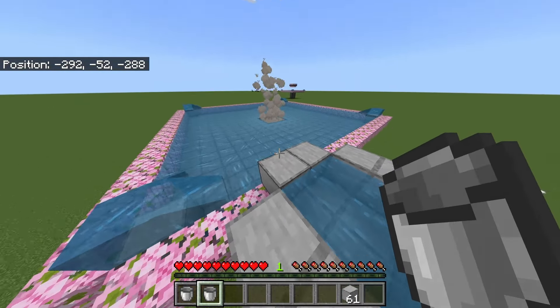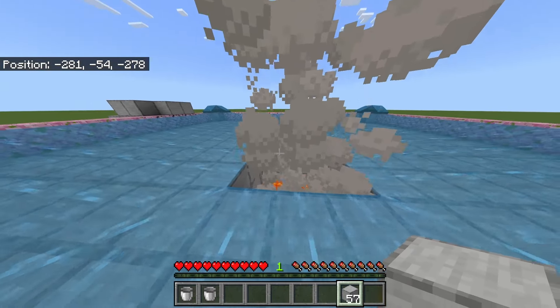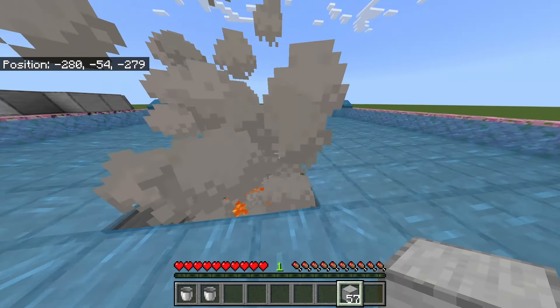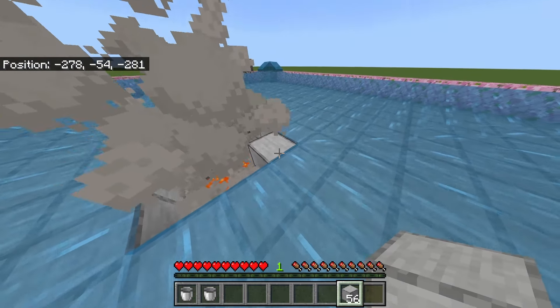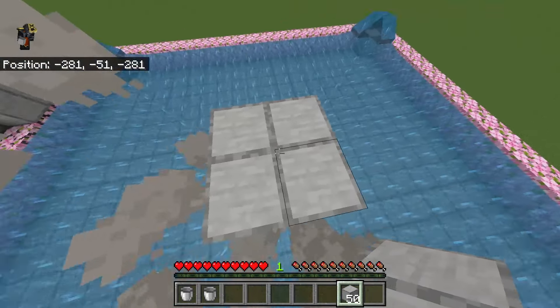Now that you've placed all your water, you can destroy your infinite water source. For the next part, if you want to make it safer you can cover your kill chamber. Find the corner of your kill chamber, place a block, and build up three more blocks just like this.